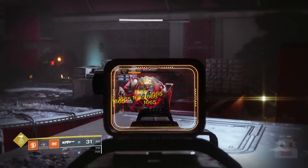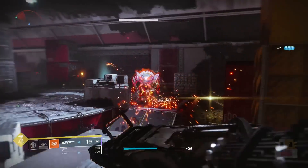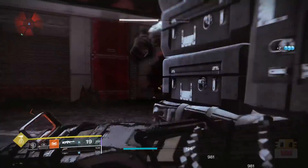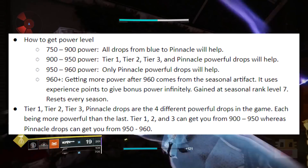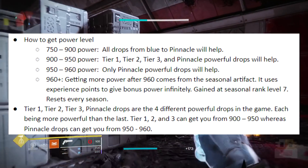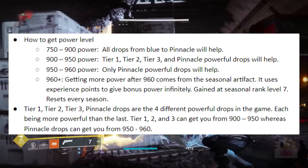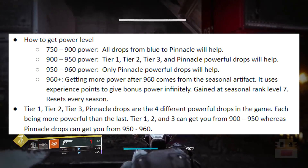First and foremost, everybody starts at 750 power no matter what — whether you have the DLCs, whether you're part of New Light, whether you have Shadowkeep. Everything you possibly have starts at 750. From power 750 to 900, literally any drop you get from blue to pinnacle will help your power level and you'll be able to get up there pretty quickly.